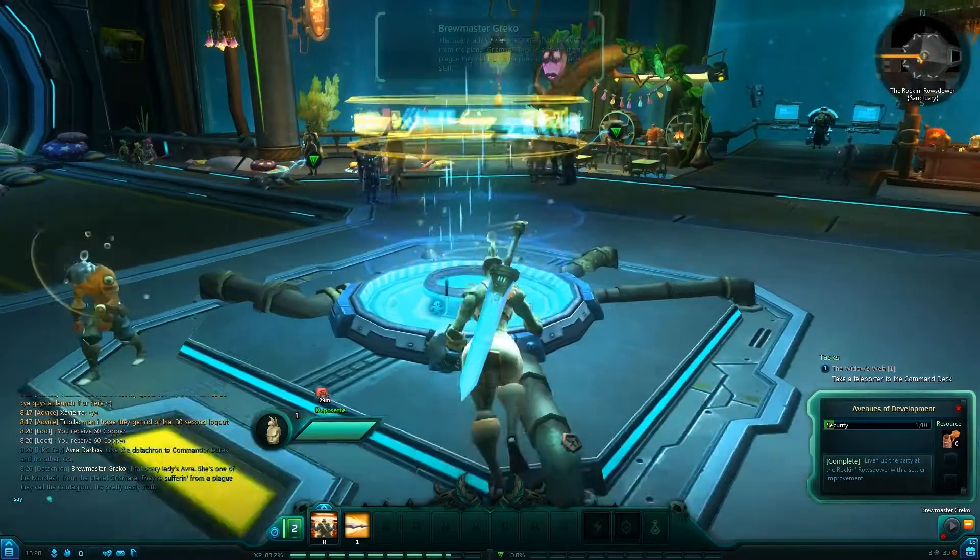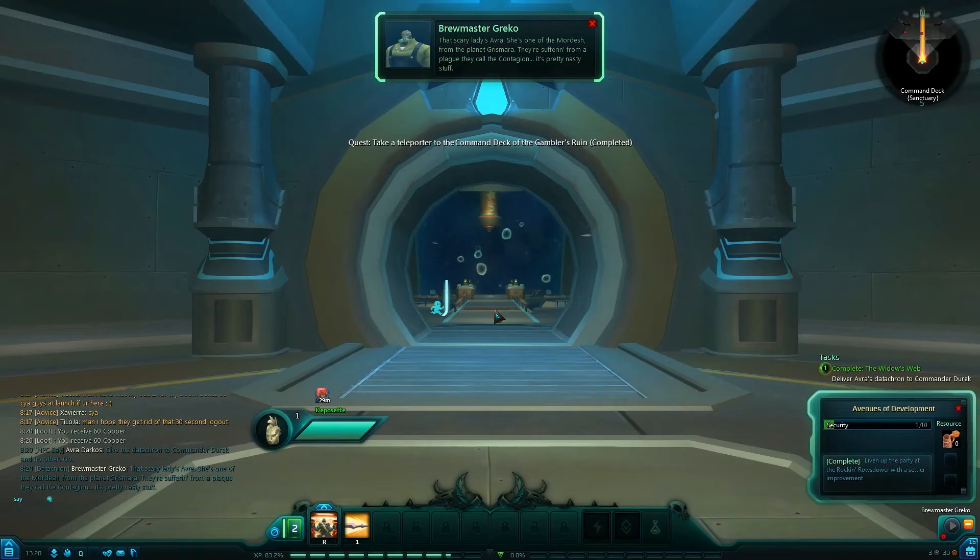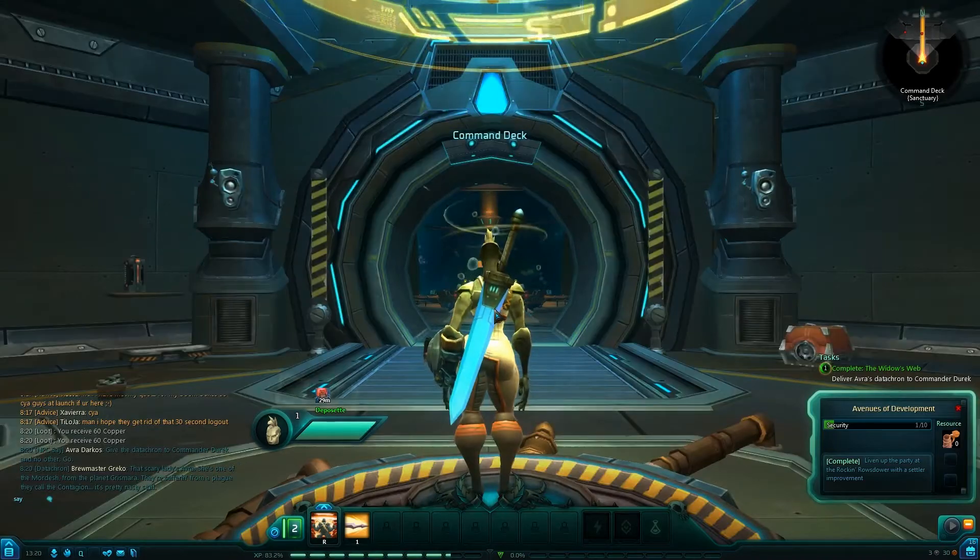She told me to go do a thing — teleport to the security deck. Teleportation's kind of neat. It's a nice way to disguise that you're floating into a whole new map.